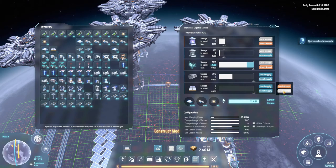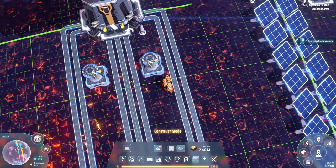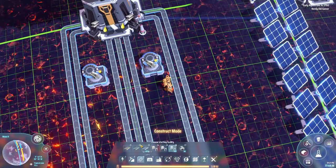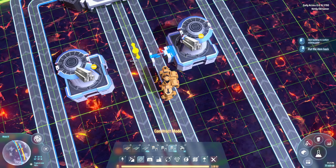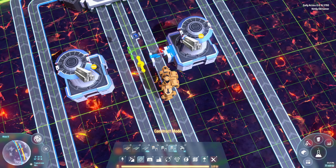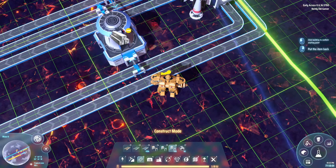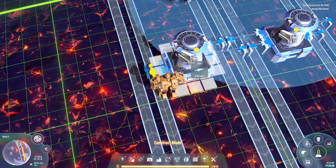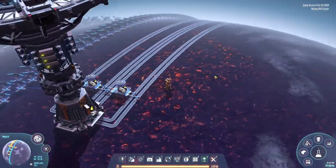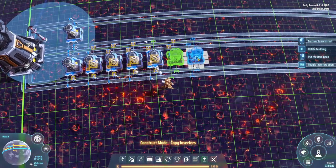Okay, so here: transportation or logistics. We want sulfuric acid, titanium, sulfuric acid, steel — oh, that one's wrong — and we want titanium alloy, steel, titanium alloy. Alright. So again, just shift click, copy, and boom — our sorters are being copied. Isn't it fantastic?